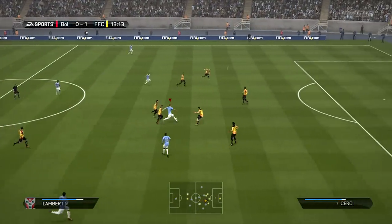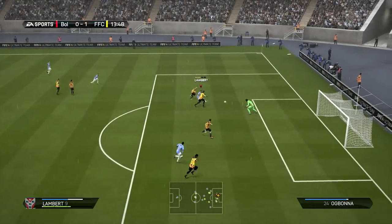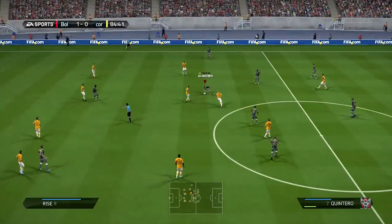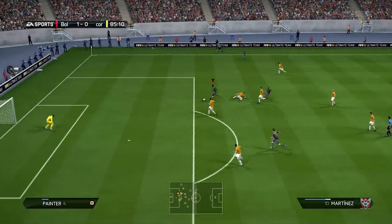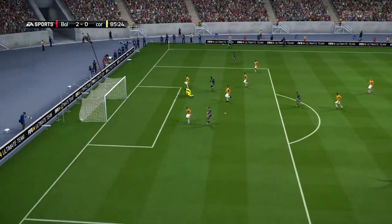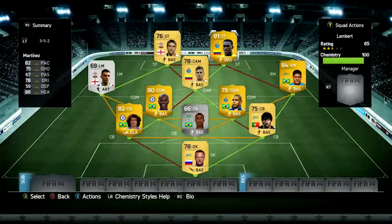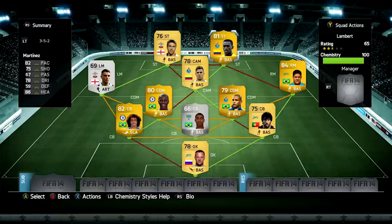We're coming up to the end of this squad builder. I'd definitely advise using this squad. If you want to pay extra coins you could get the upgraded or even the inform Jay Rodriguez, but his inform is 300,000 to 400,000 coins so it's not worth it. Last clip — Jackson Martinez getting a really nice finish. That's the end of this squad. If you haven't already, please check out UTCoinsNow and use the code MR5. Drop a like, and thank you for watching. Have a nice day.